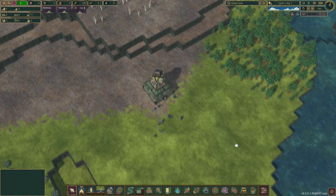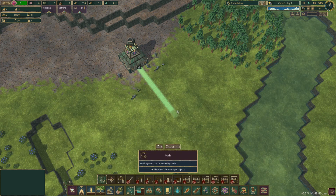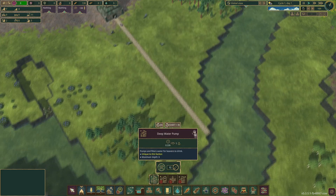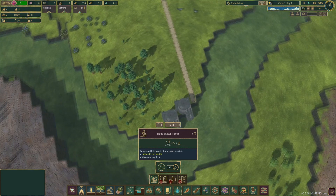First things first, let's try to get these beavers some water. Put some dams down all the way around down to them, because we're going to need that later. We'll put a deep water pump in - yeah, we'll start with that.